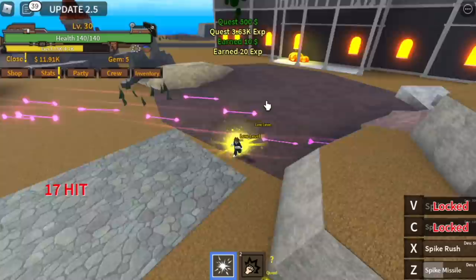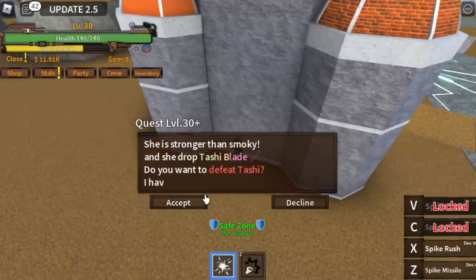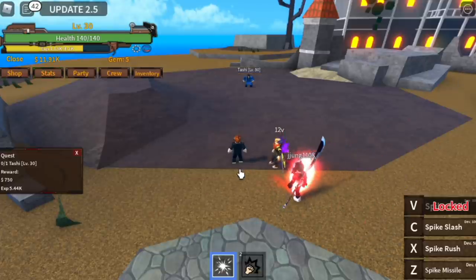The goal here is to reach level 30. GamerNom, I have a problem — I cannot find the quest giver of Tashi. Guys, he is here in this wall. So just keep grinding here. At level 30, you've already unlocked your third skill.